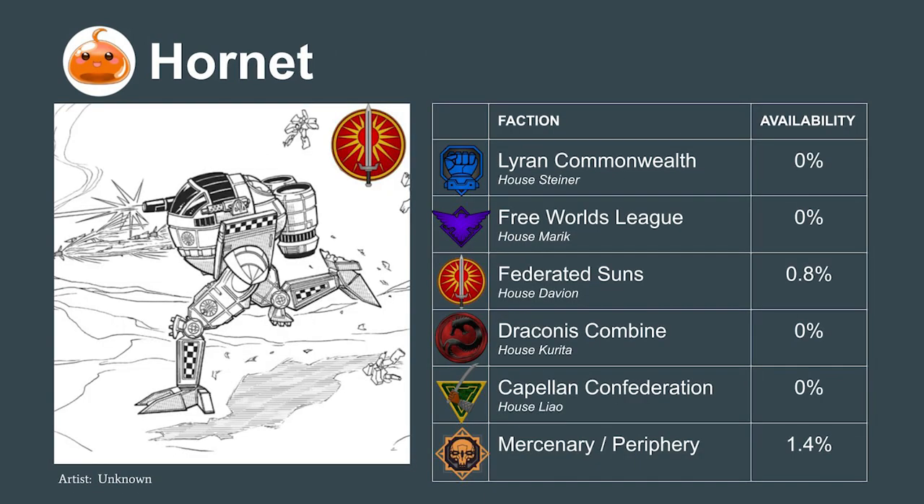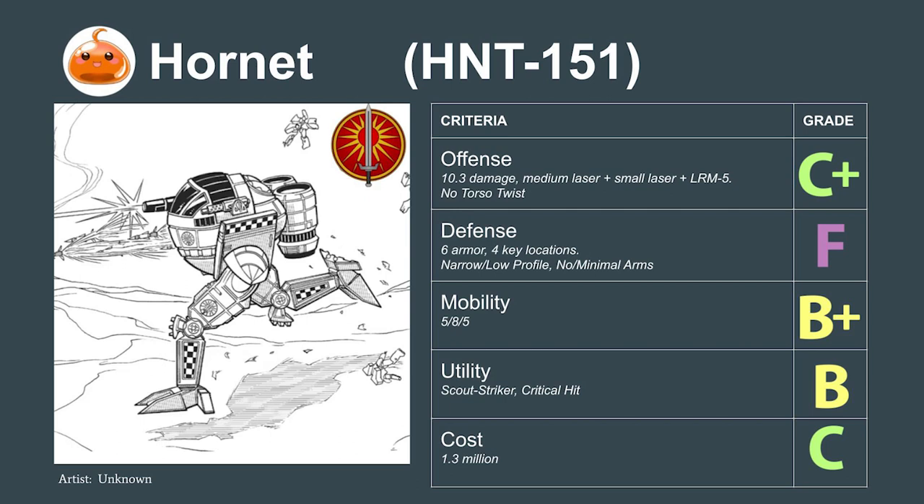The Hornet — a second-line unit for the Federated Suns. Its LRM-5 will struggle to make a difference in a fight even if it kites. It has armor issues and a slower speed than what we need — rated C-. The 1S2 variant is also not recommended because of the armor issues and inferior scouting, even with more damage from an SRM-4 — also a C-.